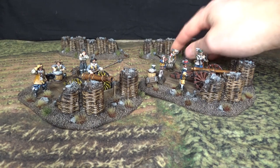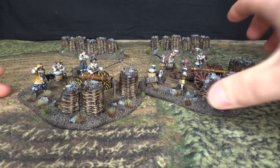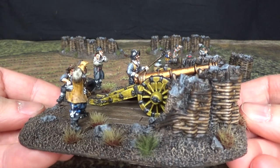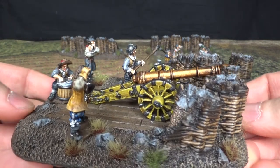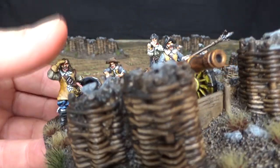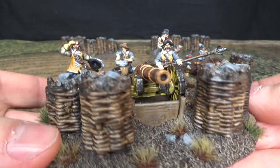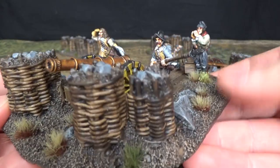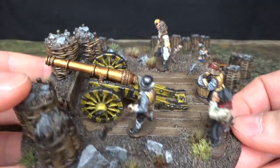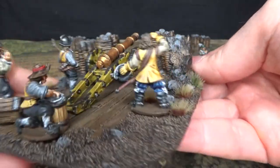Everything is in resin. Let's take a closer look at the first cannon here. I use contrast paint on the cannon, as you can see. I think the rest of the crew — I guess this is Captain Gustafsson here, looking out over the field. This took me a while to do, but I'm happy with the result.